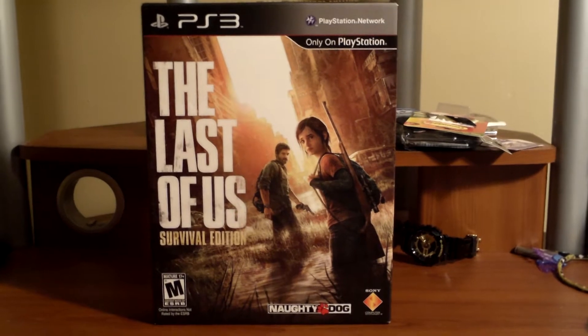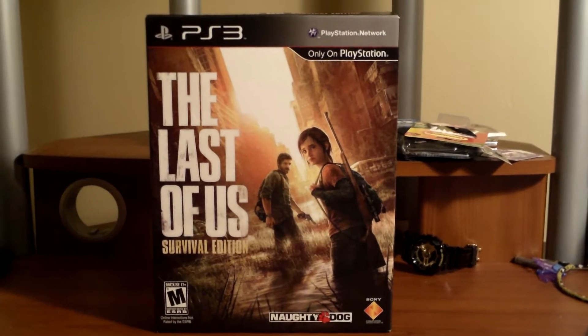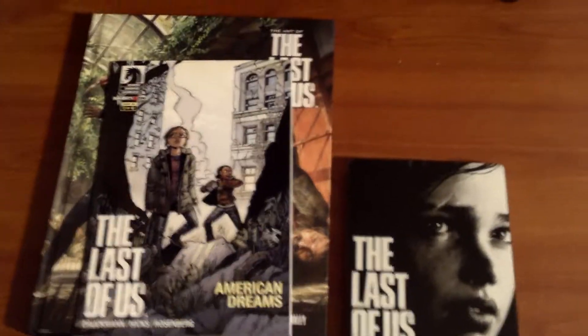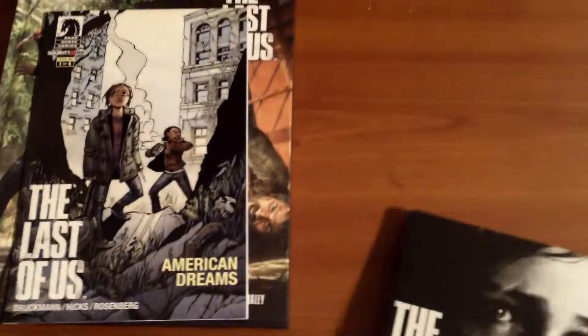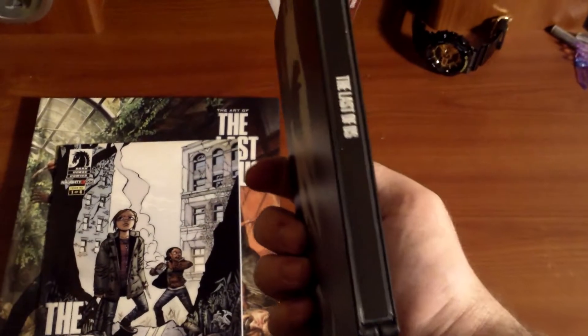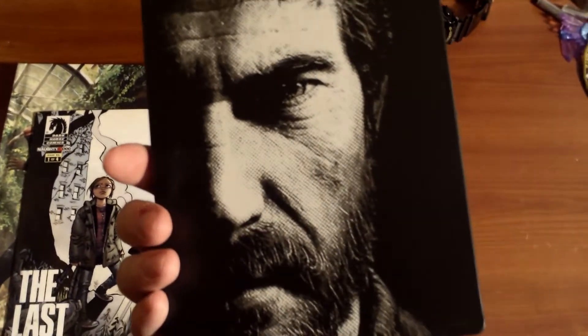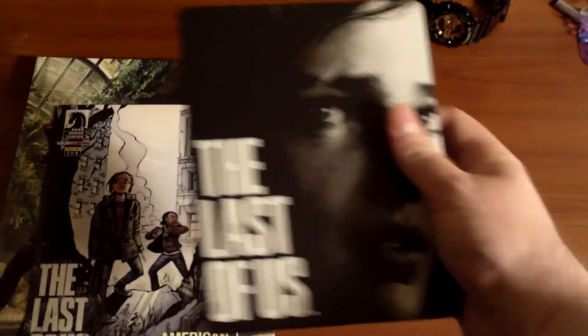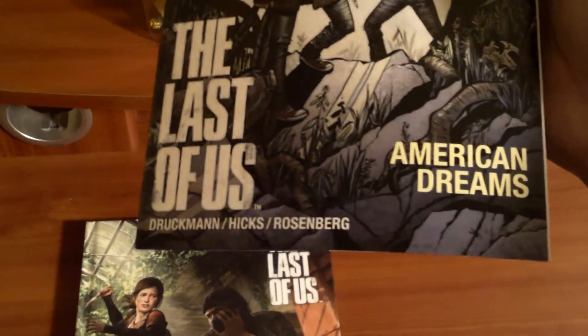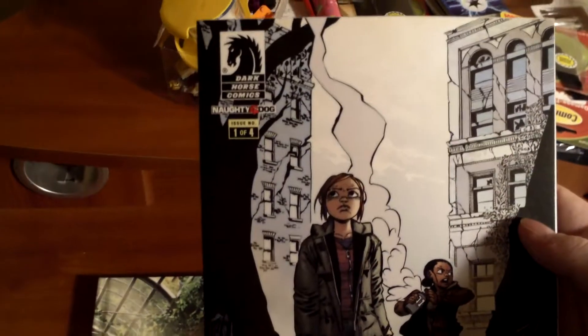So we're going to do a little unboxing and show you what's in the Survival Edition. Here's what you'll see when you take everything out of the box. Of course, the first thing is the Steelbook game case. You've got a comic — American Dreams by Dark Horse.